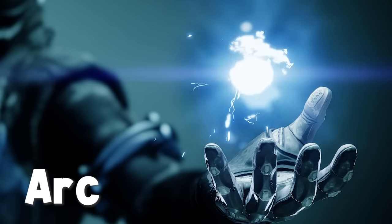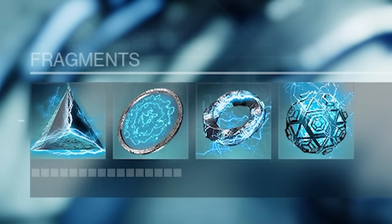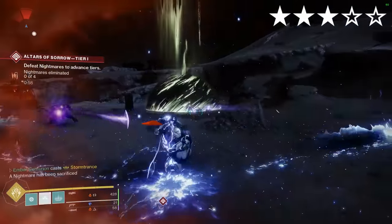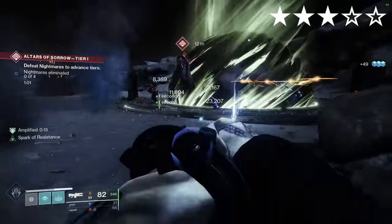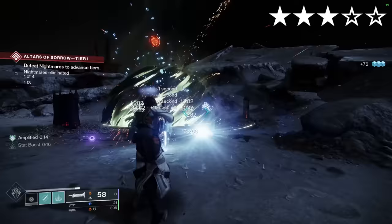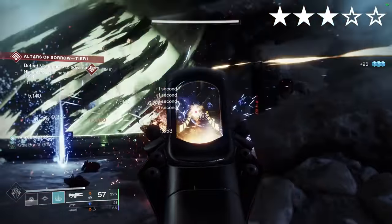Storm Dancer's Brace. Arc. Aspects: Electrostatic Mind, Arc Soul. If in doubt, do a grenade build. Fragments: Spark of Resistance, Magnitude, Shock, Instinct. Ashes to Assets on your helmet for super energy. When you use your Storm Trance super, defeating targets increases its damage and refunds super energy when the super ends. I can consistently get around 50% of my energy back, which actually surprised me a little. If you run this build with Bad Juju, you're getting your super back ridiculously fast — I'd give it a try.